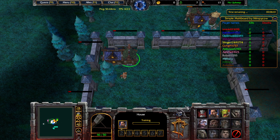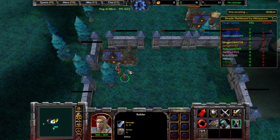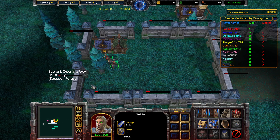Getting that first gatherer is incredibly important, because that'll double your wood income, and eventually we won't need to gather wood with our main builder at all. Zombies spawn at the 55 minute mark, so it's important to have one tower up by then.